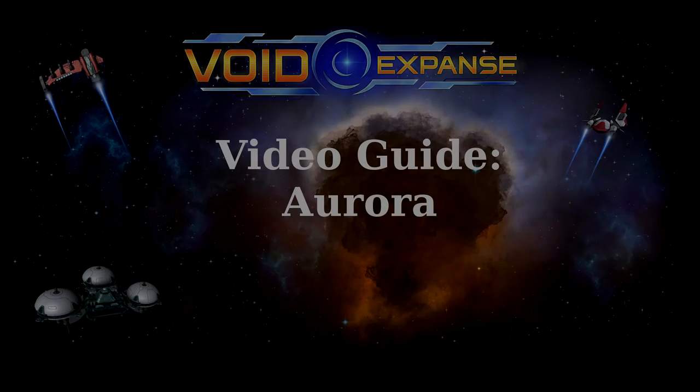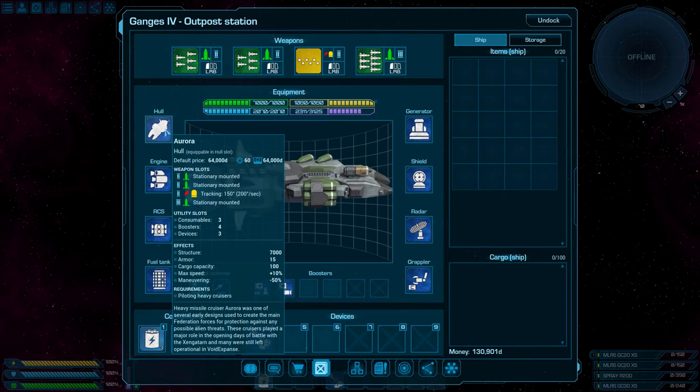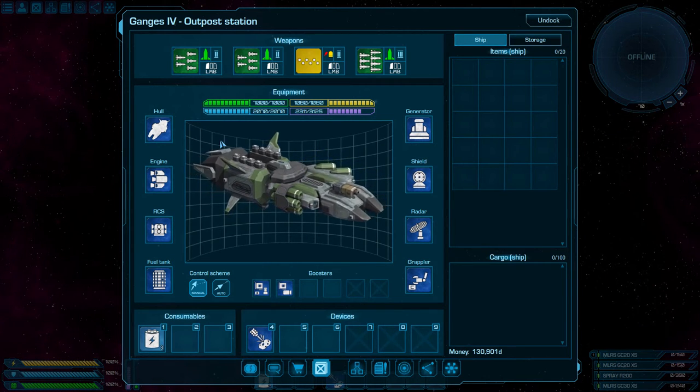And, of course, there's Aurora. This heavily armored cruiser can obliterate most of the threats in Void Expanse, provided you have enough ammo, of course.